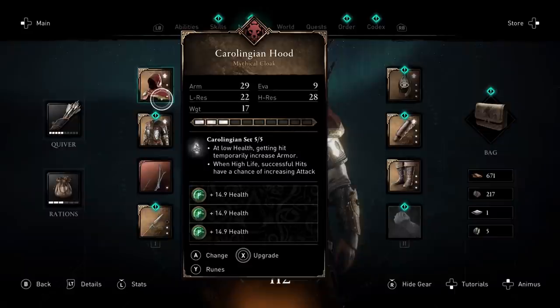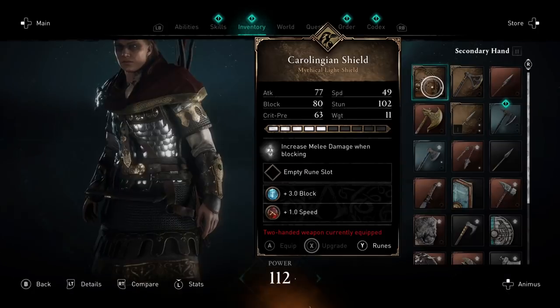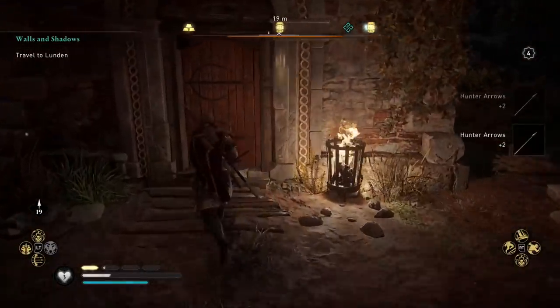You can get a free mythological armor set pretty much from the get-go by linking your Amazon Twitch Prime Gaming subscription to your Ubisoft account. You get all the armor pieces, a pretty badass shield, and most importantly a beautiful pigeon.